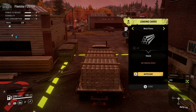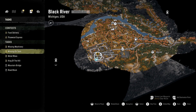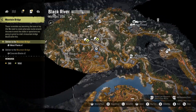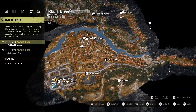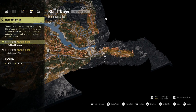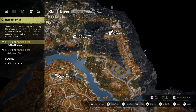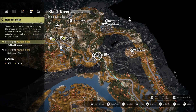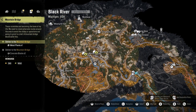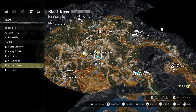Metal planks is what I need from here, so I'll set my nav points. Mountain bridge is the destination. The plan is to go back down to the bridge we cleared in episode one, cross that, then go down that path past the other fuel station - there are at least two fuel stations on this map.